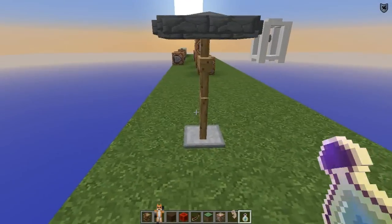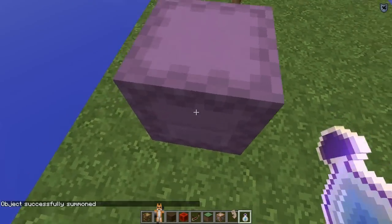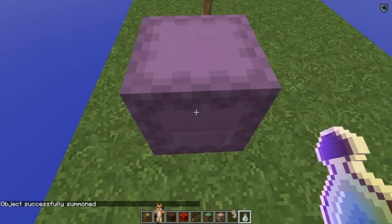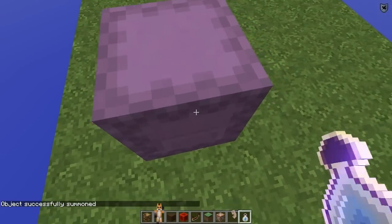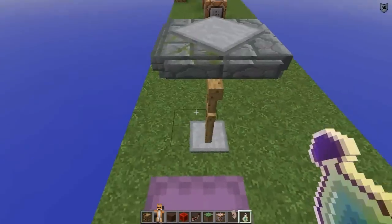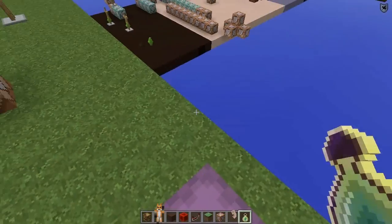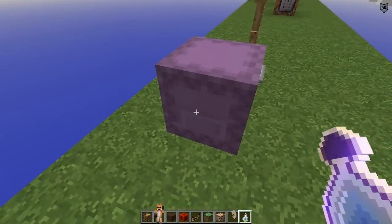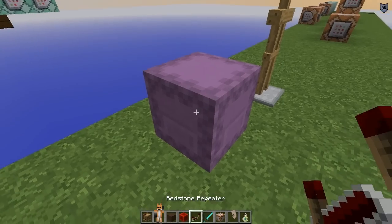We can use shulkers — summon shulker with NoAI:1b. I'm in the latest snapshot right now and entities have this ability to push players around. Apparently players bounce up and down when they're on shulkers on armor stands, but you can fix this by putting yourself on the same team as the shulker. So we should be able to solve that problem.